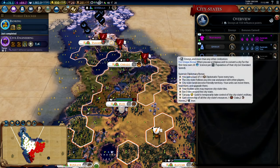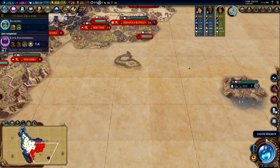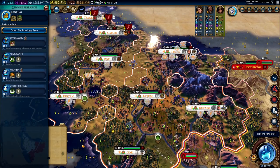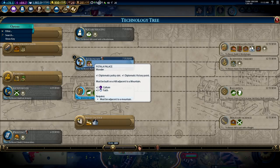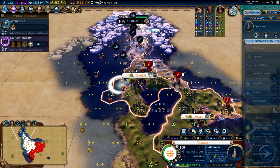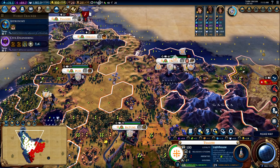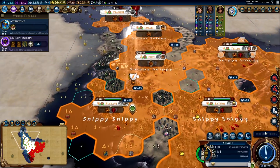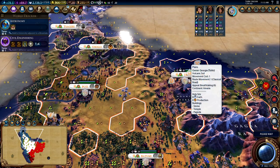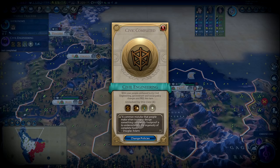How are we doing on suzerainship? We are not suzerain of Fez, but if we can convert them to our religion we would be able to — though they are really far away, making it very difficult to keep them converted, especially since Poland really likes to spam out their apostles. We're going to go for the Potala Palace as well, since it does give you one diplomatic victory point. I doubt we'll get it, but we'll try anyway. We're very far behind the Congo, so hopefully we can win a diplomatic victory before someone else wins a science victory or something.